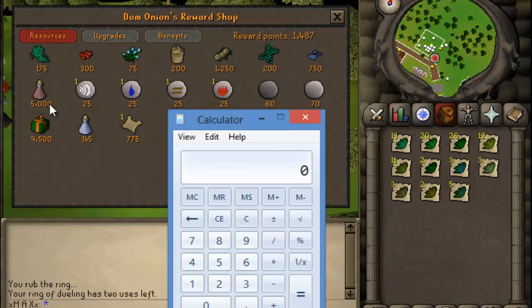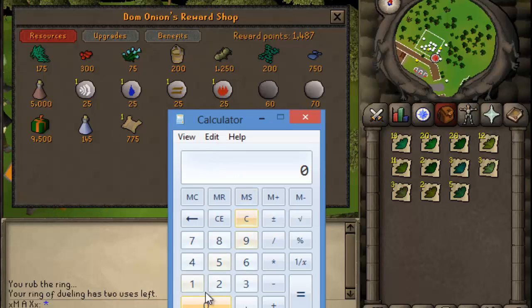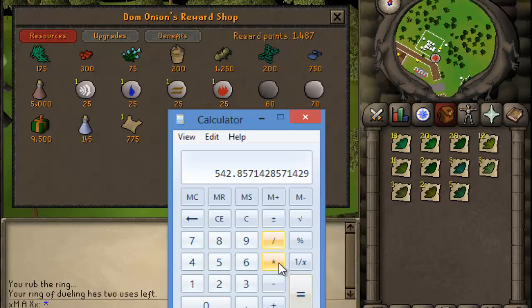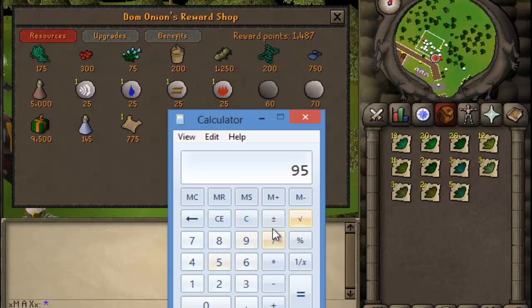Let me look up one more thing — we'll try snapegrass. Snapegrass is 150 gold each, and it costs 175 points. So 95,000 divided by 175, times 150 each — that's a little bit more, about 81k. And then red spider eggs — they're about 250 each, 300 points each. So 95,000 divided by 300, times 250 — that's about 80k. So it's looking like herbs is going to be the best method by far.